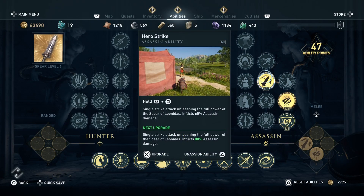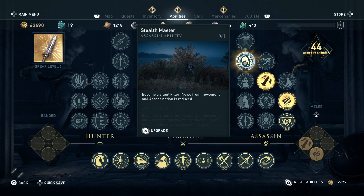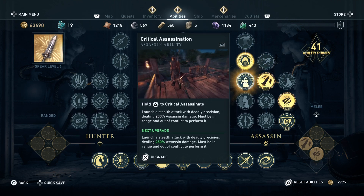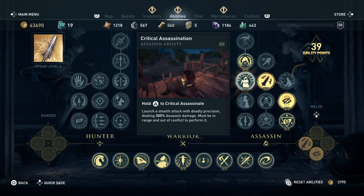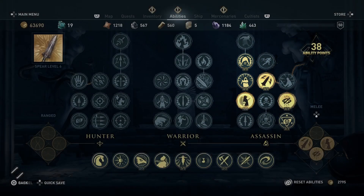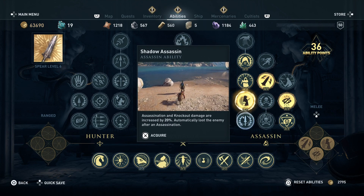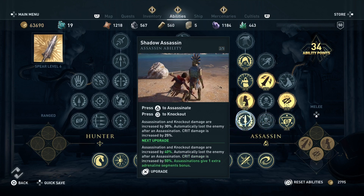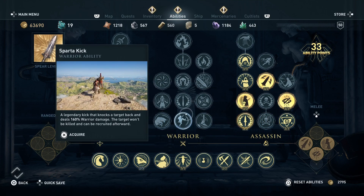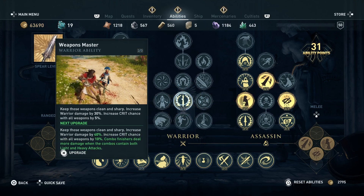Hero Strike is great for when you get into direct conflict. Stealth Master of course lets you be silent, and at night you even do more damage, so taking a camp is easier at night. Rush Assassination is one of the best and one of my favorite skills — it lets you kill even a few enemies without them being able to do anything.